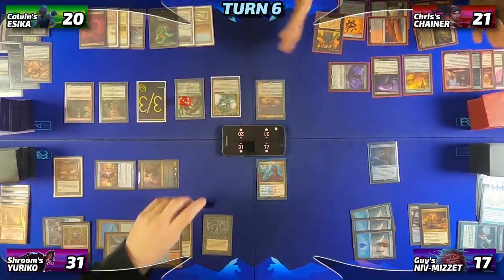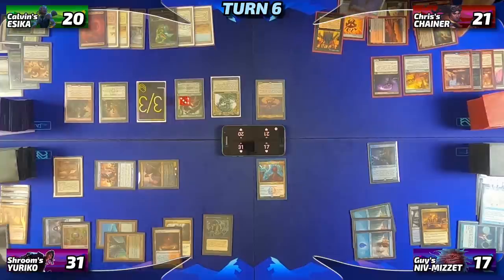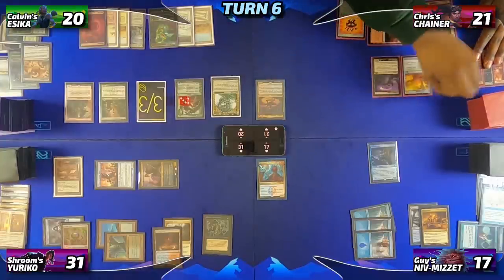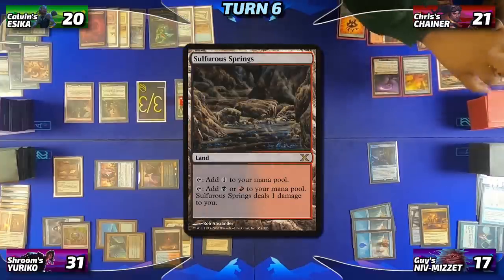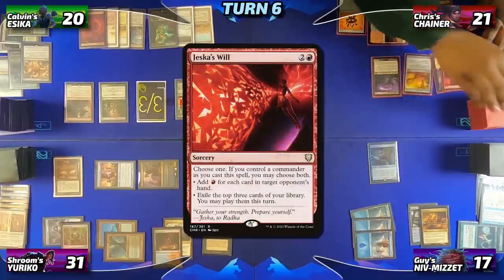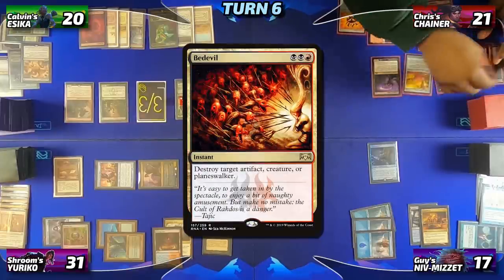Chris has no cards in hand. He sacrifices the creature. He can't draw because he has no cards in hand, so he mills six cards.